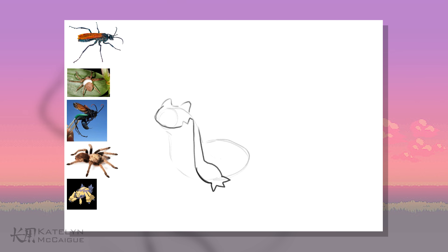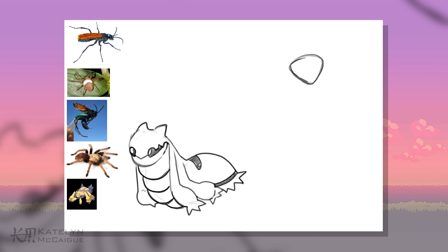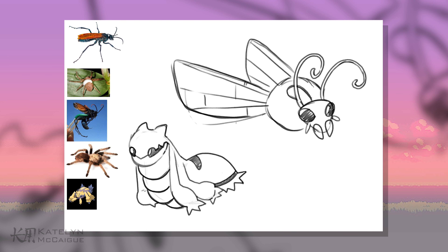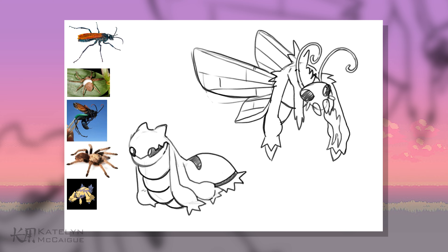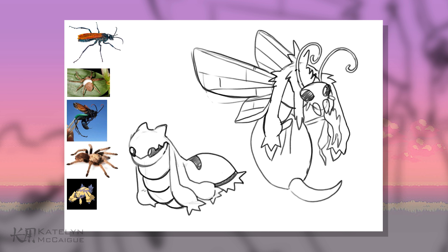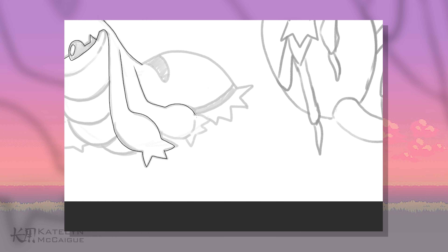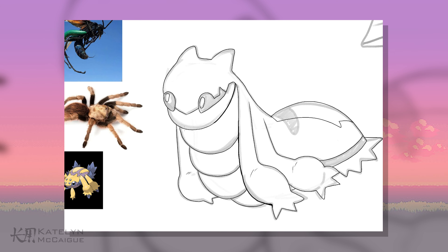Next up we have our tarantula hawk Pokémon. I had a really dark origin story for this one. One of the things I found out while researching is that the adult version stings tarantulas and paralyzes them, then implants its larvae into the tarantula. The larvae basically grow and live off the tarantula, eventually killing it by eating it from the inside out. That was insane — I didn't even know that. My first thought was maybe they just eat them, but the reality is way more than I expected.